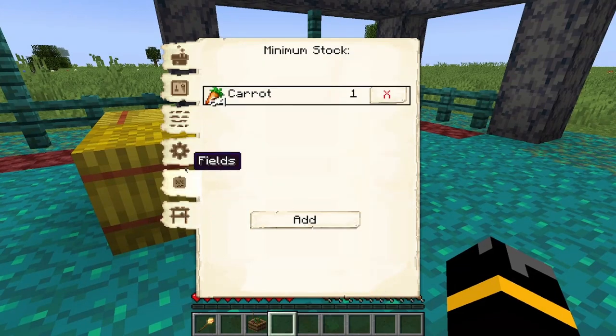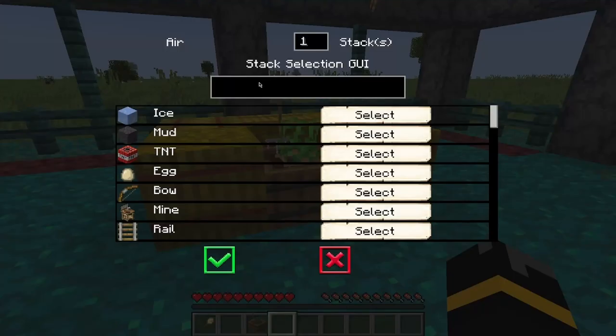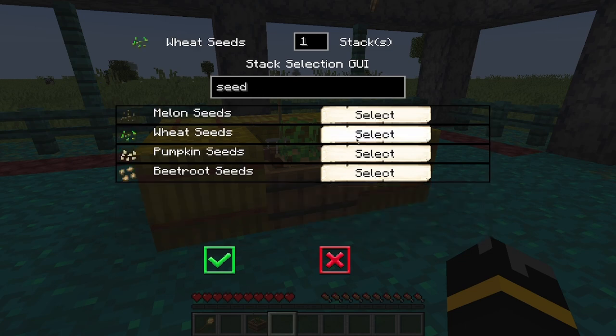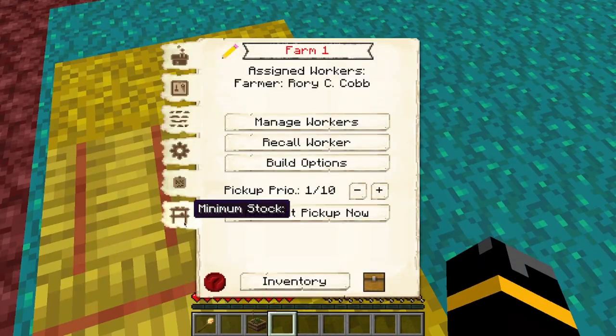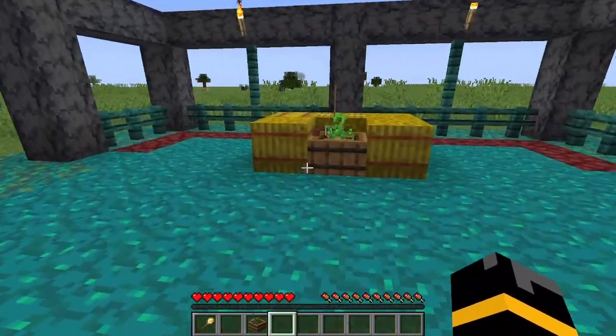If I come down here to the bottom I can hit add — you can see I can add carrots, but we'll do something like seeds. So I have one stack of seeds in this forever, so the courier won't take out a stack, but it will also make sure there is always a stack if there are any seeds in the warehouse.